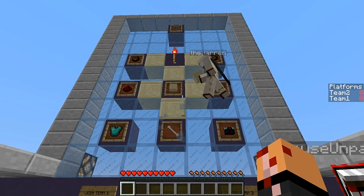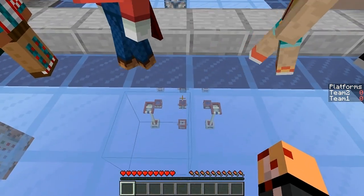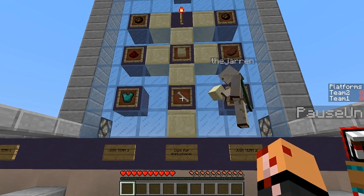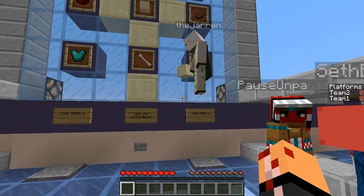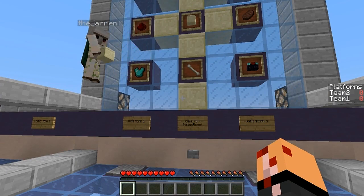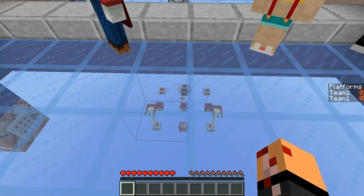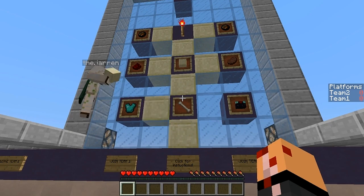You have to progress yourself while at the same time preventing the other team from progressing. Down here, towards the back of the map, there are a couple more towers. This platform back here is a skeleton spawner — this is actually a place you can place your bed. There's a spot behind that as a safe spot for the bed. The skeletons only have half a heart and are basically just there to provide arrows and some XP if you need it.